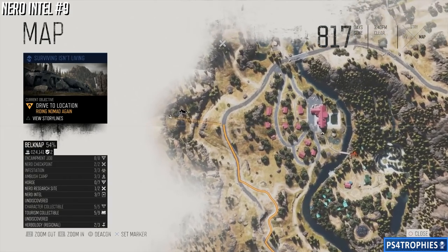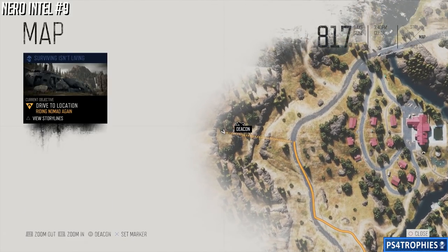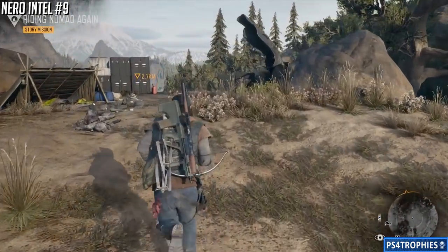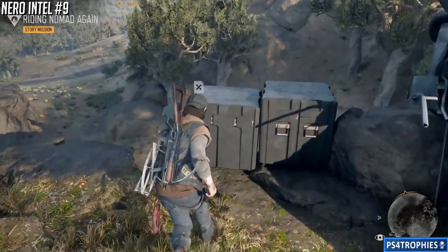Number nine is another research site. To get there, go from the road and use a little ramp — you're going to have to upgrade your engine and jump over to this area, which will lead you to an upgrade and intel number nine.